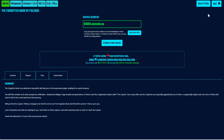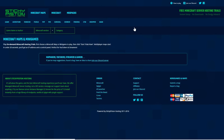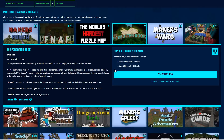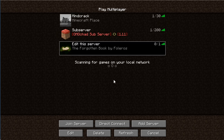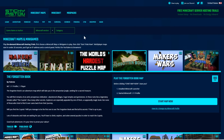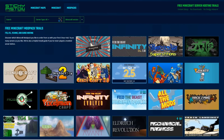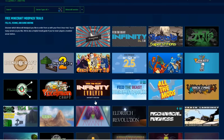Once you're finished with this server, you can go ahead and click quit. It's going to let you know it's going to delete this server permanently — there's not going to be anything left. Over in Minecraft, it has gone ahead and kicked me out of that server. So we can go back to our server list, and you can see now we can choose a different map or a mod pack if you wanted to do that as well.